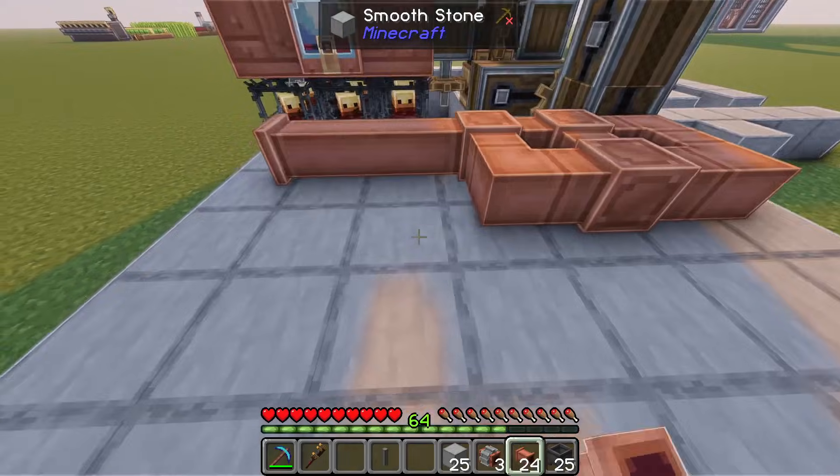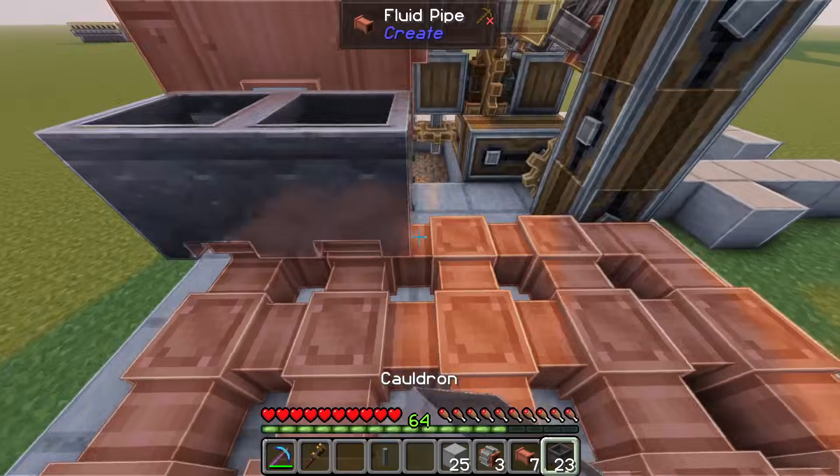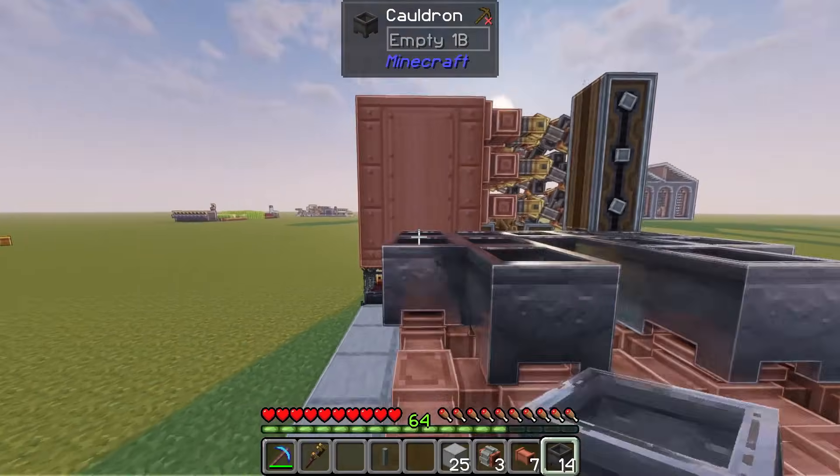We'll place 25 fluid pipes in a 5 by 5 grid like this. We'll place a cauldron on top of each of the fluid pipes.